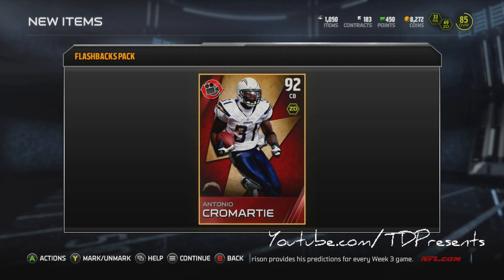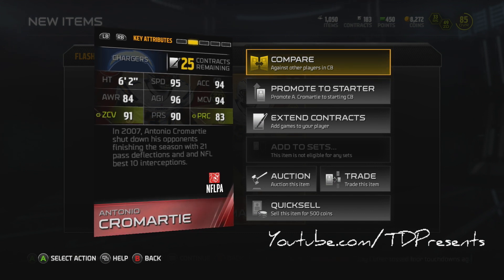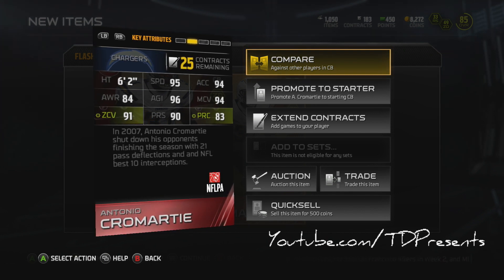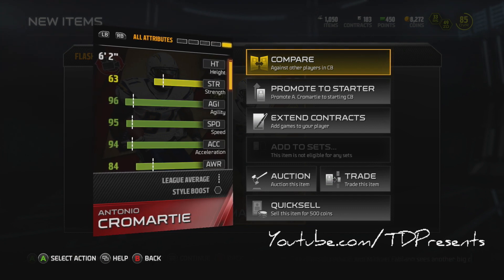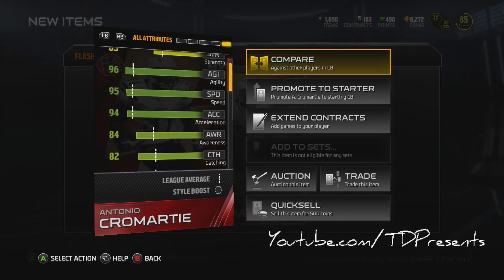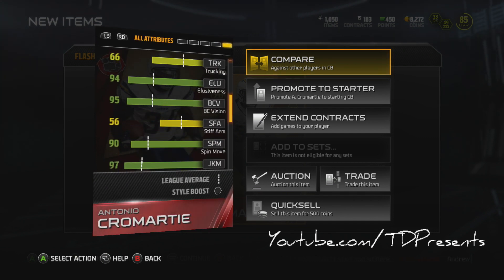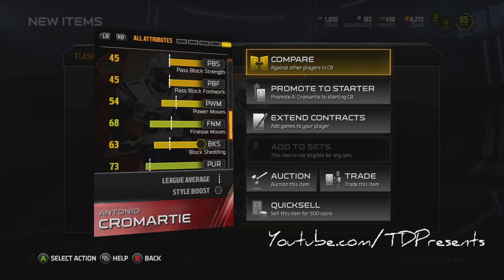We're gonna take a look at this guy's stats because he is an absolute monster. Six foot two, 95 speed, 96 agility — oh my goodness — 94 man coverage, 91 zone coverage, along with 90 press. This guy has crazy catching and also crazy returns if he does get that interception. He's got 82 catching along with 84 awareness, 94 acceleration, 78 carrying. His tackle links are pretty good, but 97 jumping, 94 elusiveness, and 97 juke move.